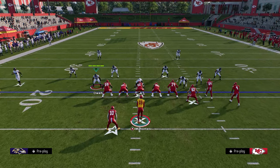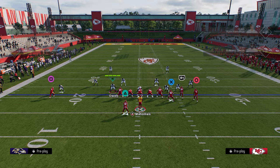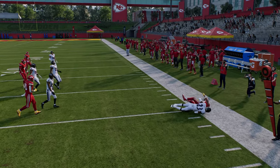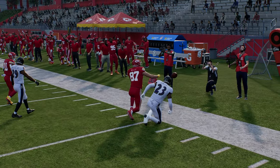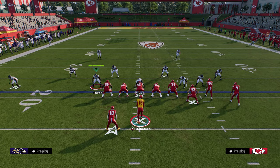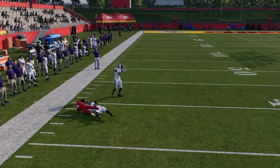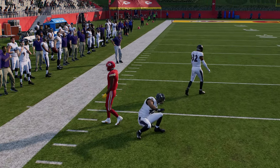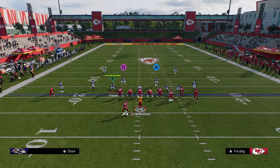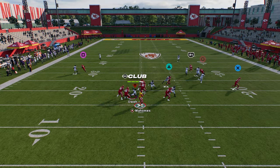Man coverage is really pretty decent this year, so how does this play work against man coverage? This play actually works pretty good against man. First read against man is always the tight end route — this tight end flat route normally does a really good job just getting a couple of quick yards against man coverage. Another way we can attack man coverage is through our C route on the left side. Sometimes he can get separation there — it's almost like about a 50-50 split in practice mode. In game it's a little better, but it is an unbumpable read against man, so the C route is at least worth a look.